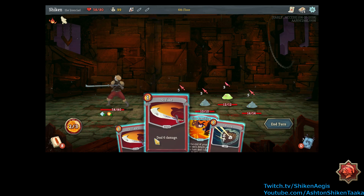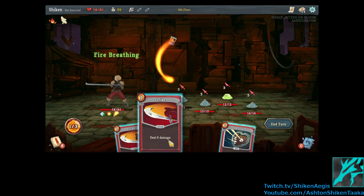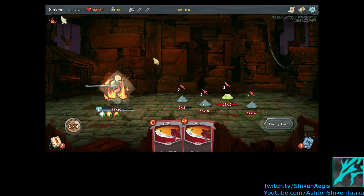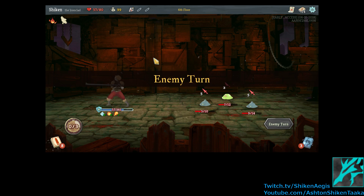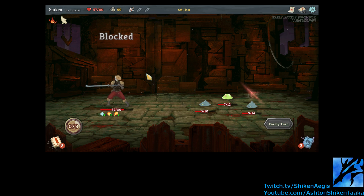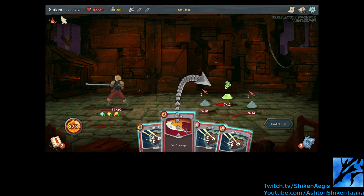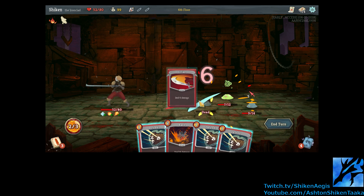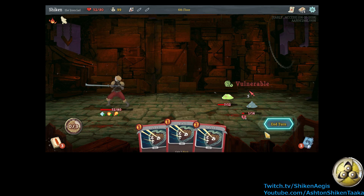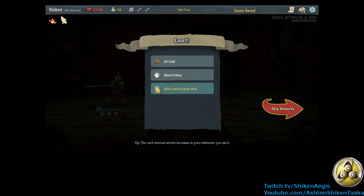Alright. Combust is active. Metallicize is active. And we'll block. Alright, so next turn we'll do a lot of damage because of that. Now we just attack a bunch. And that on you. And that on you. And then they burn. Hell yeah. That is a good combination.